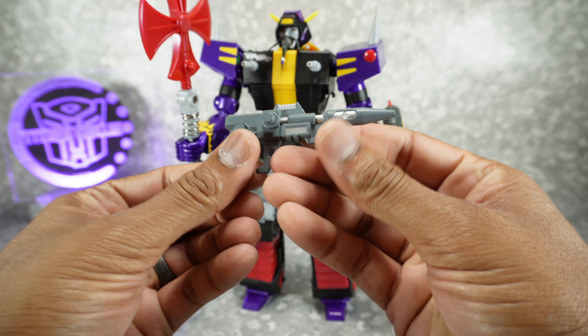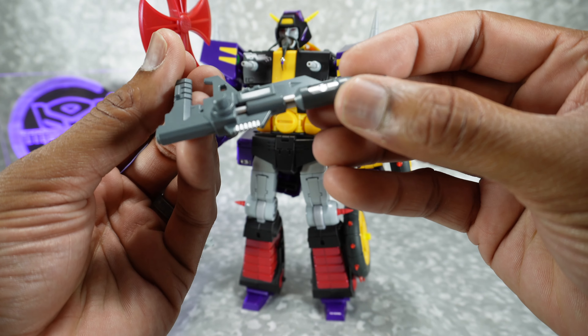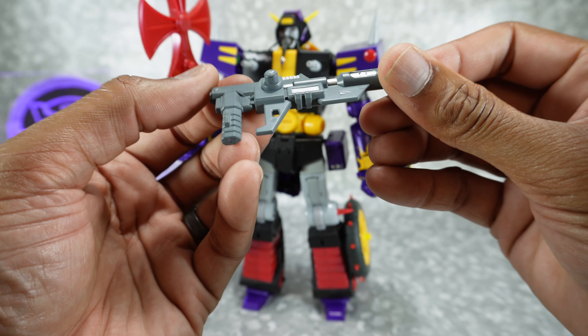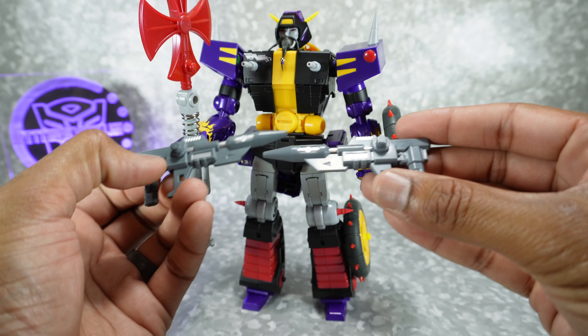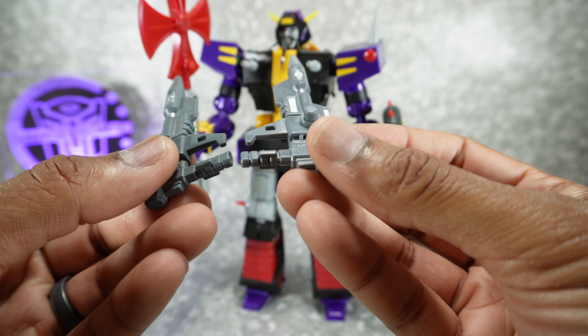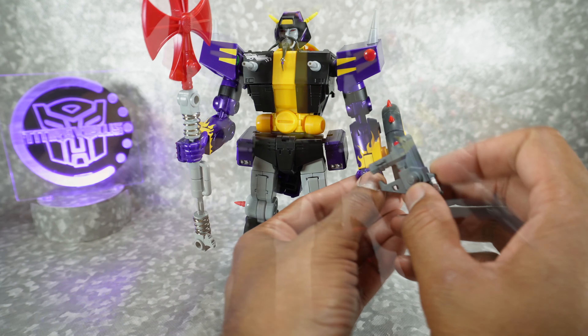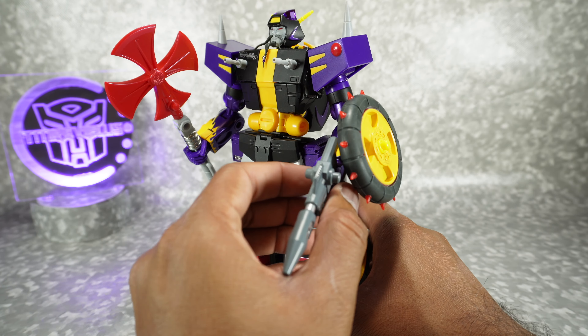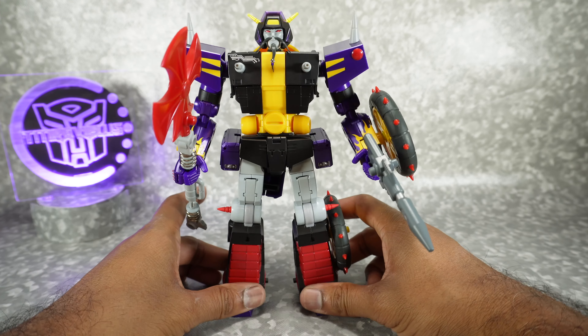You also get this gun done in gray plastic — I'm trying to tell if the plastic is painted; it looks like it might be. I think this is gray paint. Here's the original, so you can see the difference. The original is actually just gray plastic. The paint looks a little bit nicer. And there you go — fully armed up. You've got all of his pieces on. Really looks nice.